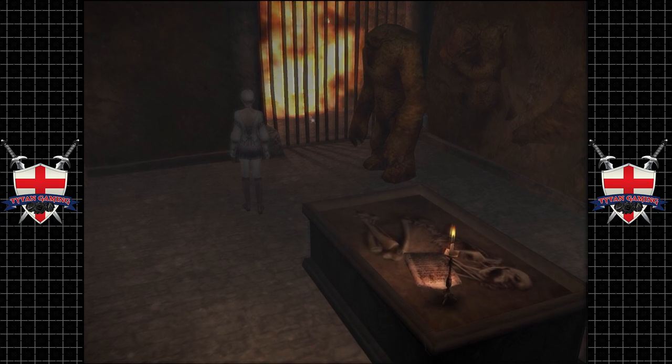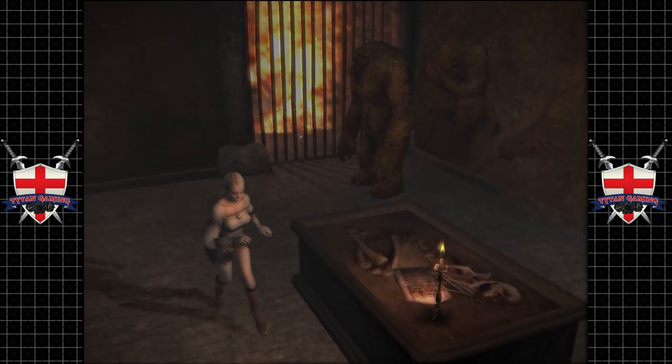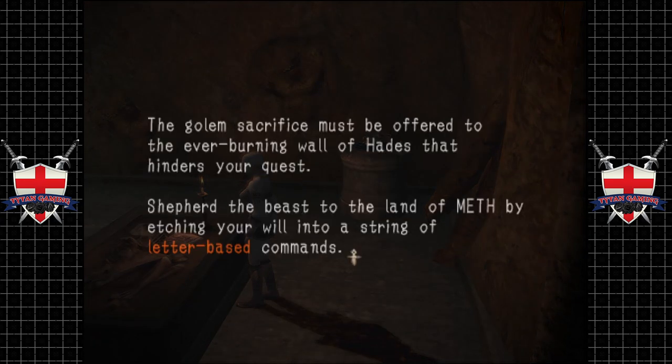This is kind of an interesting room. As you can see, we have a golem here and a rather dead chap. A corpse lies on the altar, clutching a stone tablet in a death grip.